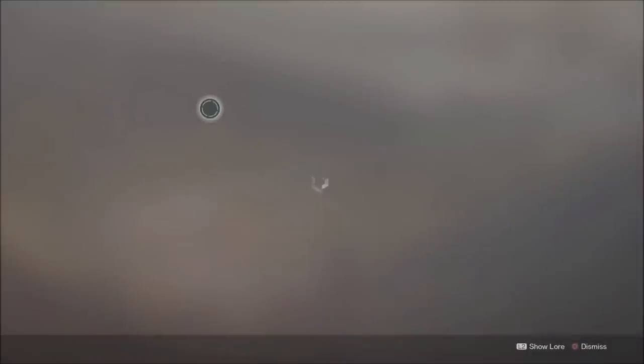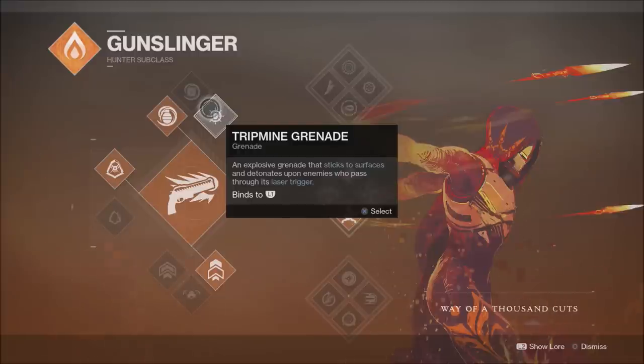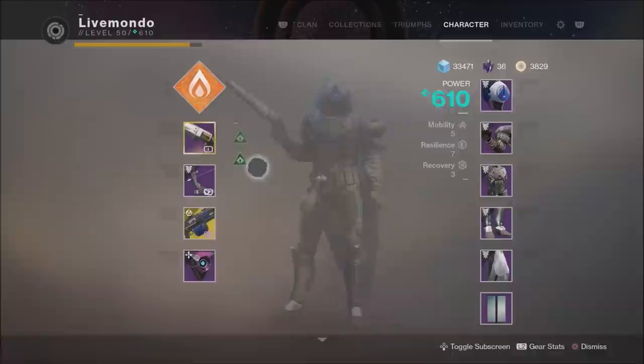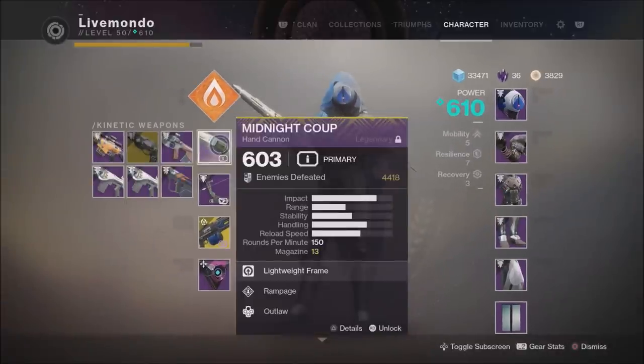Hi guys, welcome to the video. This is my solo run of the Pyramidium Nightfall — this is the 100k solo. We're running with Gunslinger. I've got Midnight Coup, Subtle Calamity, and Thunderlord as my weapons.